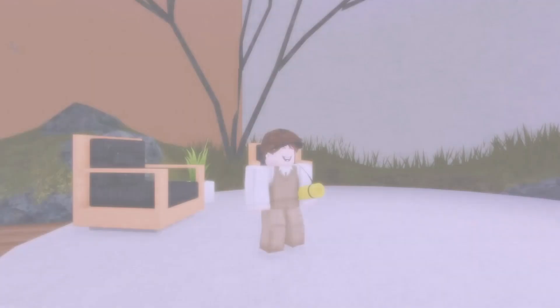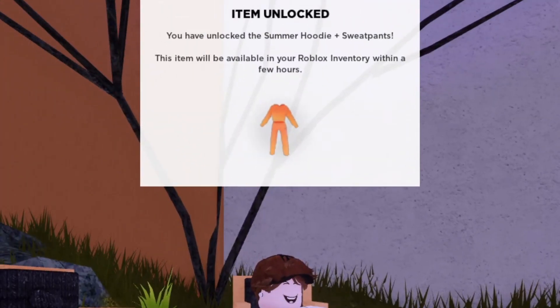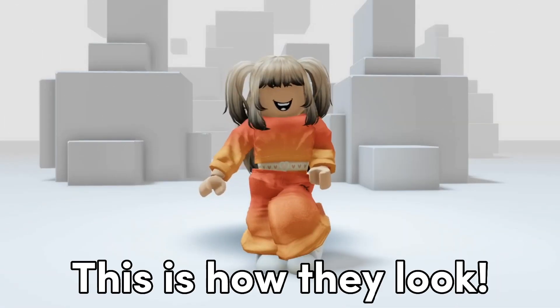Once you've finished the meditation, the items will be in your inventory. This is how they look.